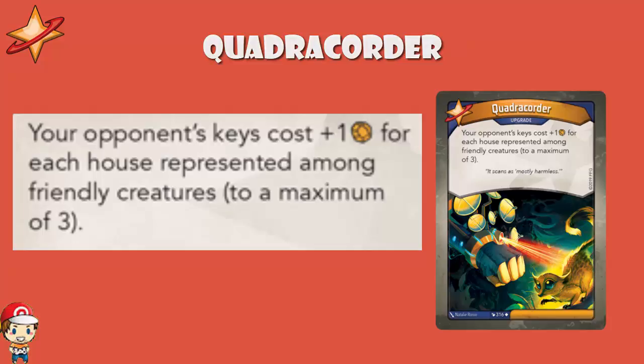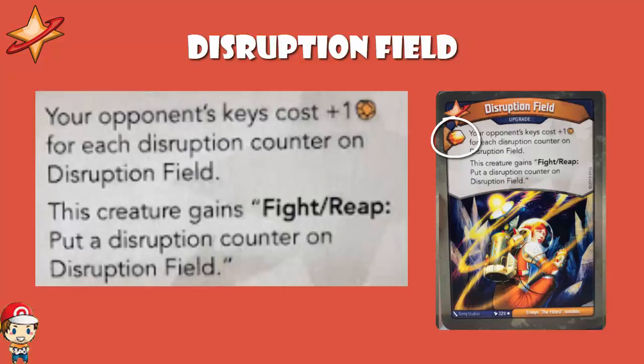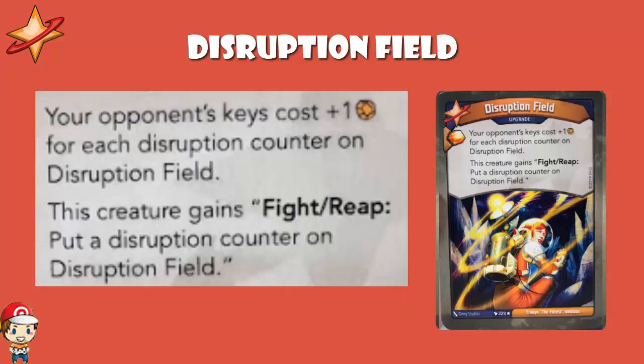Finally, we can take a look at Disruption Field. I like this — it's an upgrade with an amber bonus. It reads: your opponent's keys cost plus one amber for each Disruption Counter on Disruption Field. This creature gains fight or reap: put a Disruption Counter on Disruption Field. What you really want to do is whack this on something like a Gargantodon — a creature that is going to stick around for a couple of turns — and then either fight or reap depending on whether you can rely on it staying around. Every time you use it, your opponent's keys get a little more expensive. If the game goes on a while and you get six or seven Disruption Counters on, your opponent's keys cost six or seven more amber. It's not going to happen all that often, but can you tell me it's never going to happen?